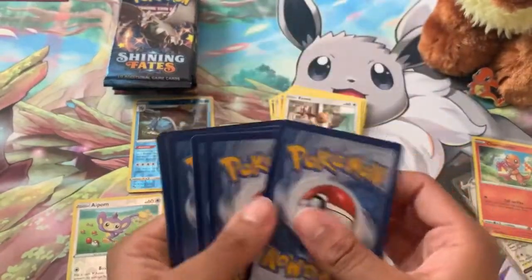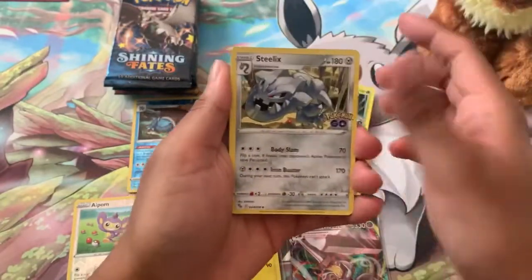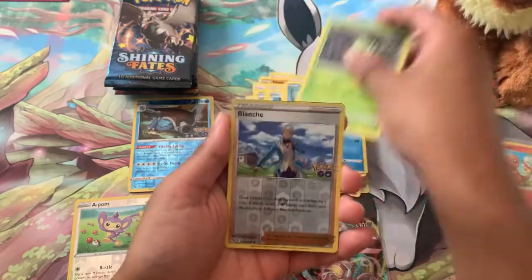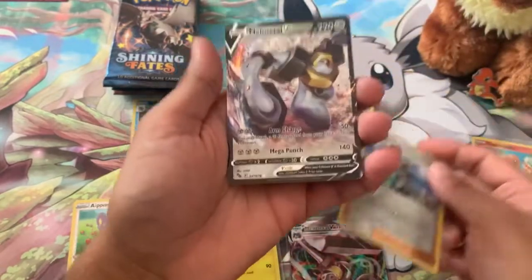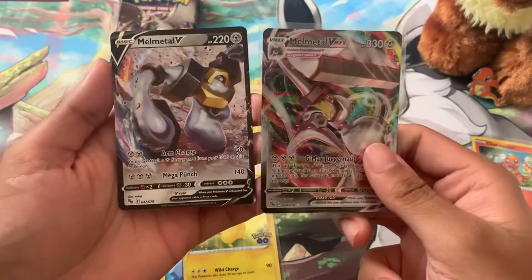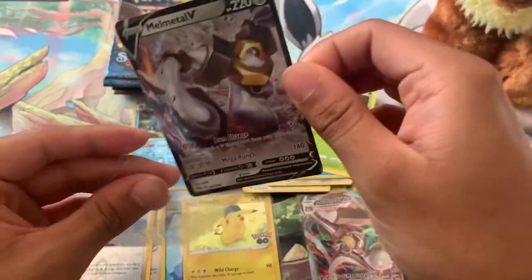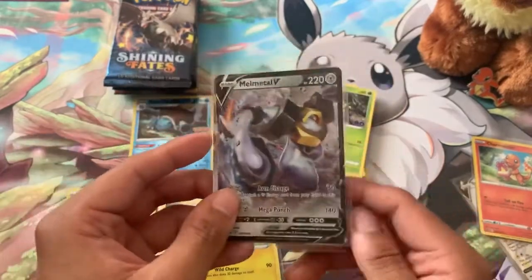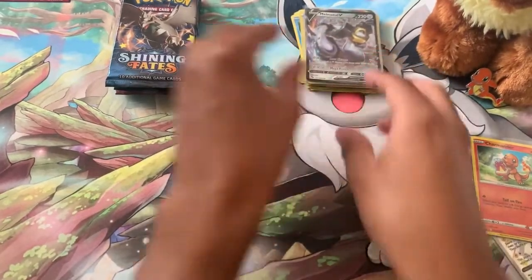Last pack of Pokémon GO, here we go! Water Energy — Healing, Ariados, Steelix, Melmetal, Pikachu, Squirtle, Spinarak, reverse holo Blanche — and oh wow, what do we get? What a coincidence — Melmetal V! Now we have Melmetal V and V-MAX, both pulled in one box! How about that — right away we got a deck we can play with. Let's get you in a sleeve. That's it for Pokémon GO packs — let's organize these and move on.